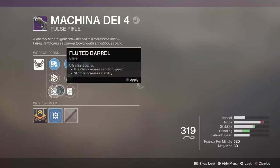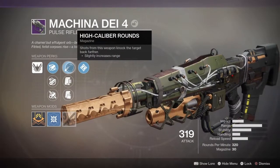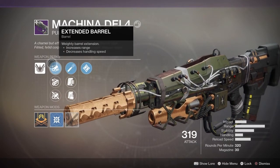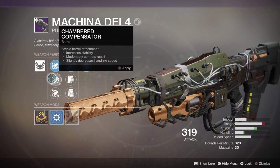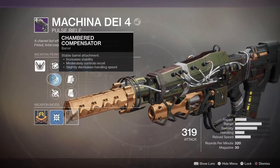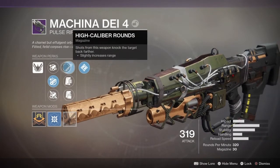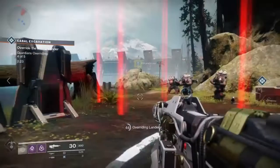It has some pretty nice stats on it. It has extended barrel — oh my god — it has the meta high caliber rounds on the pulse. Extended barrel, chamber compensator, fluted barrel, and that meta high caliber rounds, ambition assassin.